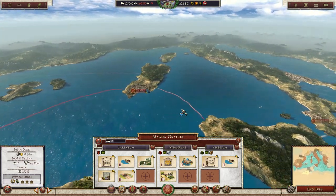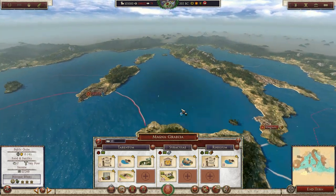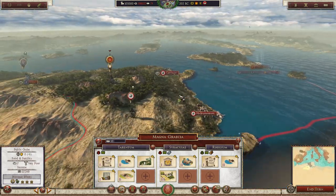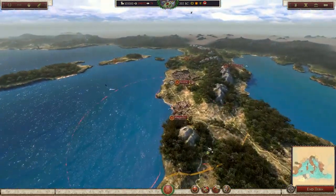I really like the way they've created these government types. Not only in Rome but there are also different ones throughout different provinces where you can really diversify what route you want to go down with each province — whether that's more of a client state where you're staying away with a laissez-faire look at the government, or if you really want to go in and make everything Roman and as Latin as you can. I think that's a really, really cool mechanic.